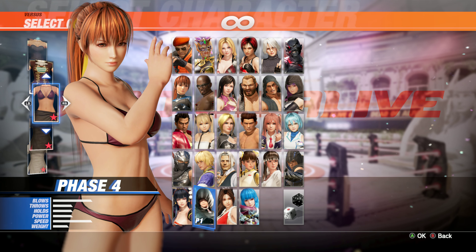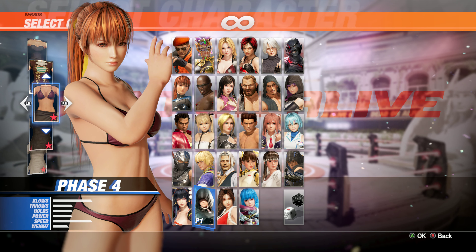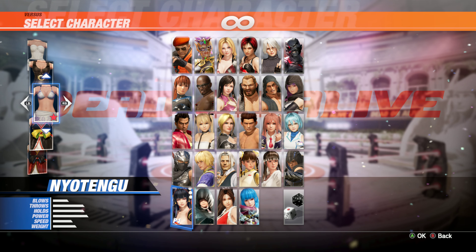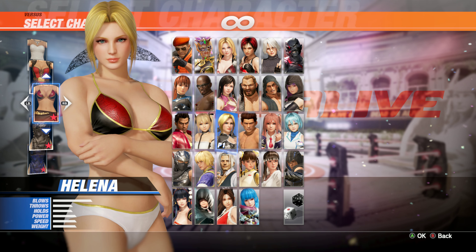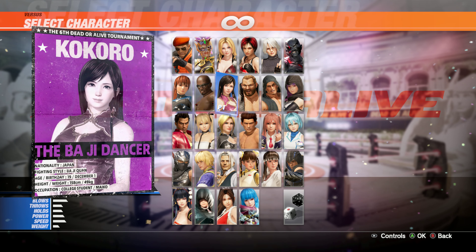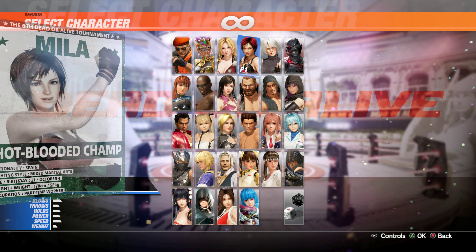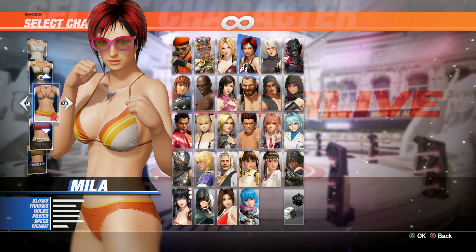The first one is Phase 4 — it will remove the default scut from her swimwear costume, and as you can see now it looks like a swimwear. The second is New Tango. The top one is Helena — remove that silly scut, damn she looks really pretty. Then Hayani, Christy, and Mila. That is a fantastic mod — I really hate those scuts in the swimwear costume of these 6 girls.